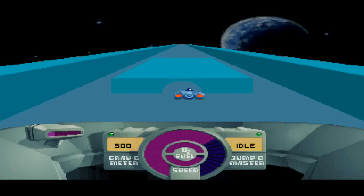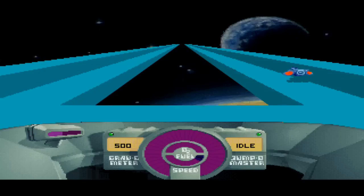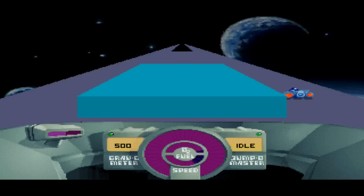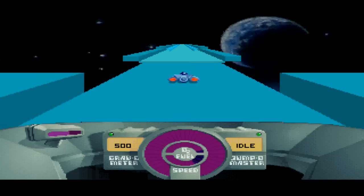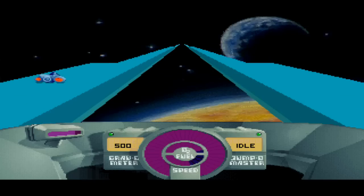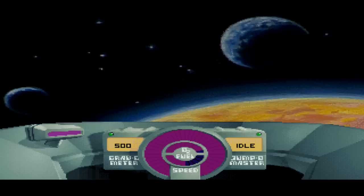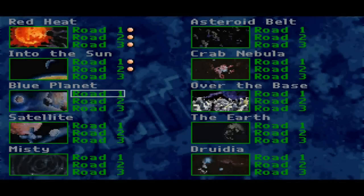There's only so much you can talk about with a game like this, so I'm just gonna stop with the informative side of things and from now on you can just watch me struggle. Since this is gonna take forever to do every single level, let's just do one from each section and see how I do. Let's do Blue Planet, Road one. What's the gimmick in the Blue Planet area? All the roads appear to be blue — coincidence? I think not.